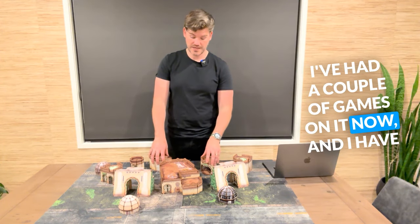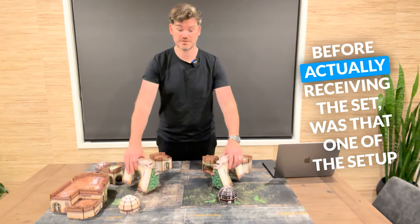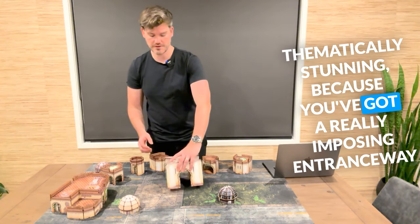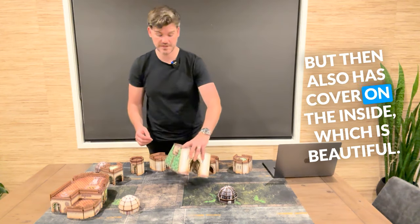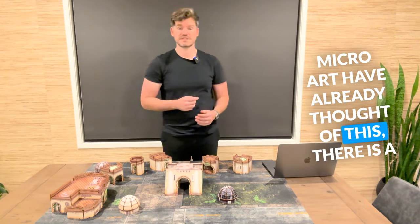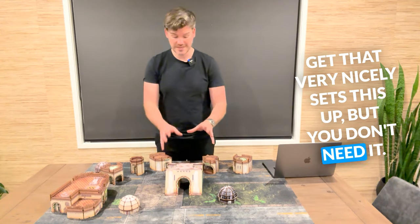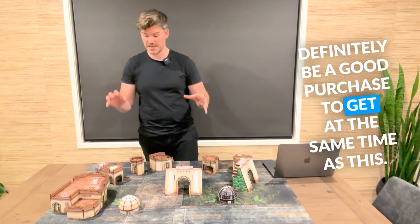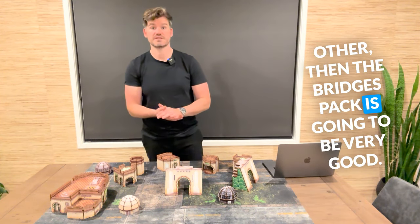I've had a couple of games on it now and I have not had a single problem with it. One of the things I was curious about when I saw the photos before receiving the set was that one of the setup pictures shows both gates together, which is thematically stunning — you've got a really imposing entranceway that is quite thick, takes a lot of table space, but also has cover on the inside. I was very curious as to how do you get down from there. MicroArt have already thought of this, and there is a separate stairs and bridges bundle pack you can get. You don't need it unless you want these purely on their own with people able to climb up and down. The bridges pack is also very good if you don't want buildings butted up against each other for traversal.